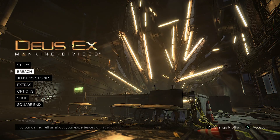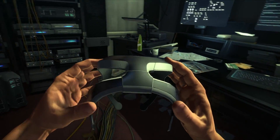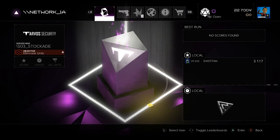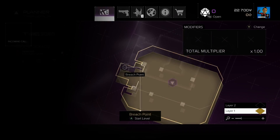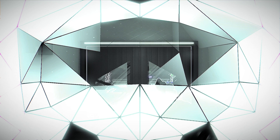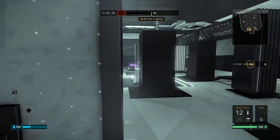There is a new mode in Mankind Divided called Breach, which is essentially an enter-the-matrix mode. You enter a machine and take control of a virtual avatar to hack computer networks. The gameplay consists of all the elements from the main game but takes place in a virtual world, becoming harder as you progress. Leaderboards track stats against other players, and it's continually updated with new events. You begin Breach as a brand new character and level up by progressing and opening booster packs, which are completely random — purchasable with in-game credits but also random.